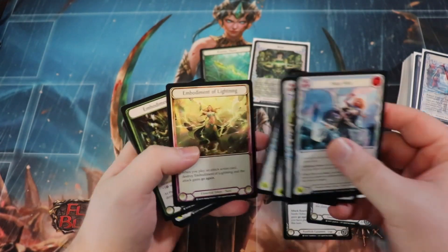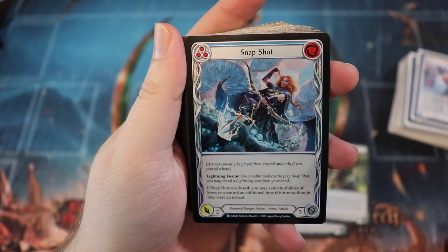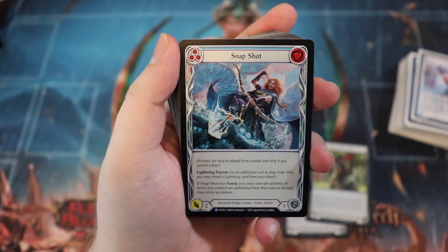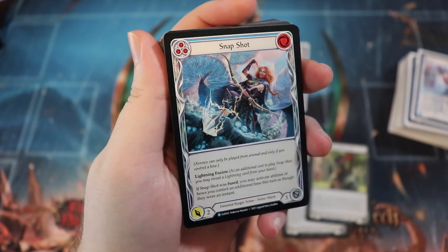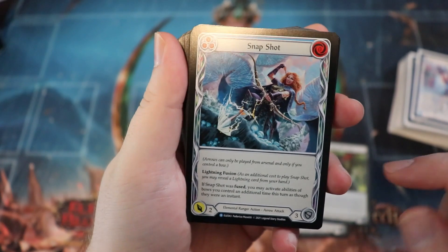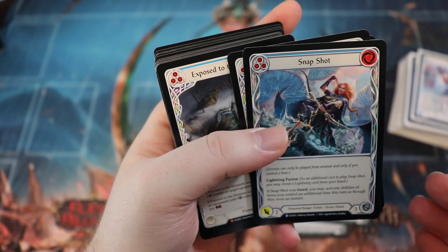I found it's really difficult to fuse stuff in sealed because your pool is going to be kind of mixed between whatever elements you want to do. This one is an elemental ranger action with lightning fusion — the chances that you have a ton of lightning cards is fairly slim. You're probably going to have pretty close to even lightning, ice, and earth. Because of that, a third to a half of your deck is going to be one or the other, making fusions really hard to pull off consistently.